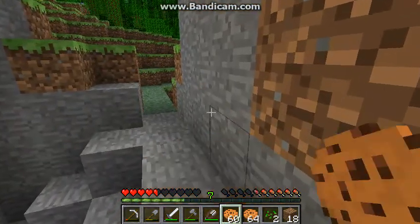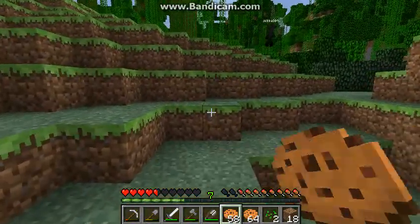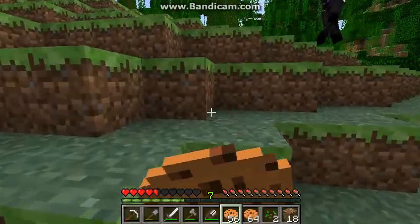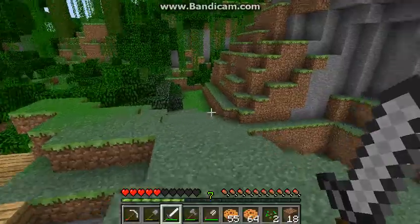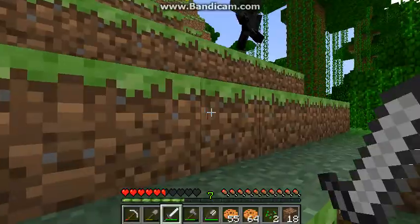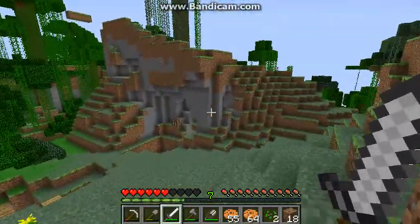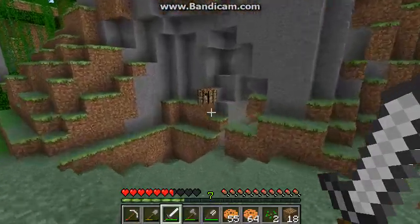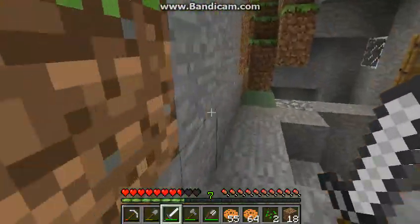We need to find an NPC village for carrots and stuff, so we can get pigs back. You can kill lots and lots of zombies because they rarely drop carrots. We could say one of us tries to find an NPC village and one of us goes off killing zombies. We could do that next episode and see what people comment to say which one they want you to do.